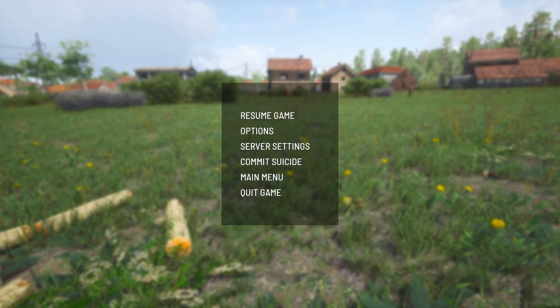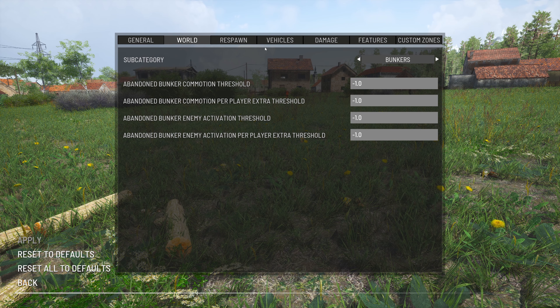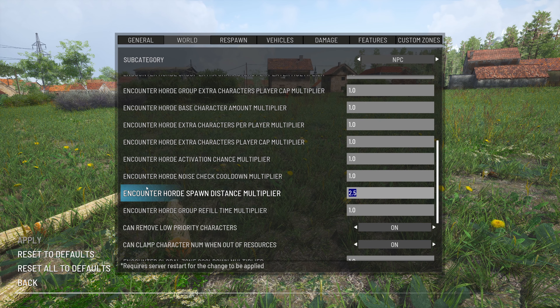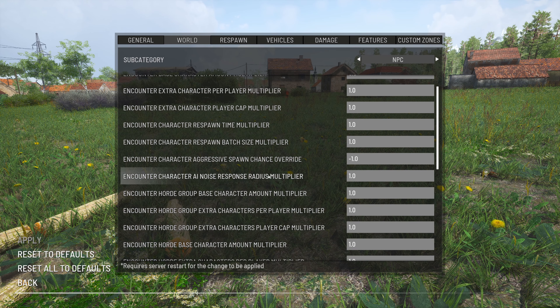For now, as you guys know, we are currently on the NPC settings of five times puppets. Per player and per player cap don't matter, respawn is default, batch size is default. Everything else is default except the spawn distance of hordes is 2.5 times further — because at 1.0 they were spawning less than 40 meters away, which was too close. Maybe we'll knock it down to just two times. The activation chance is normal, and maybe we'll increase these numbers as the challenges go on if we find it's getting too easy.